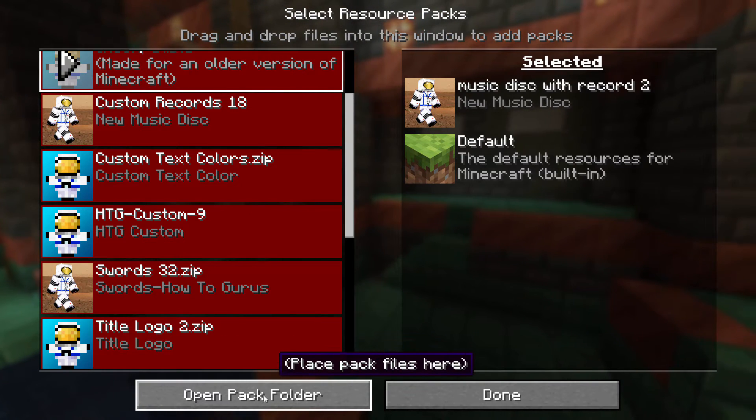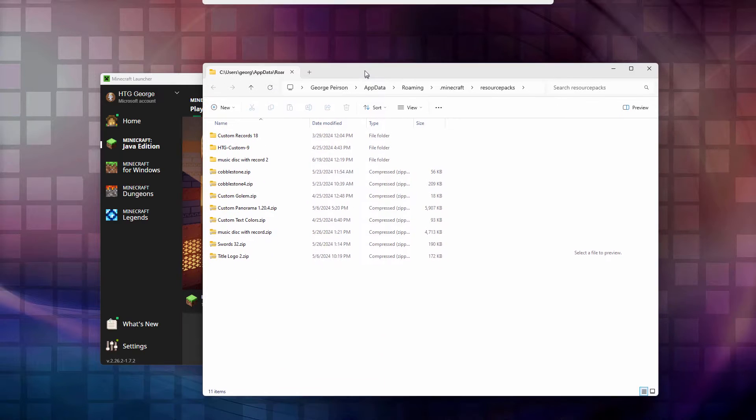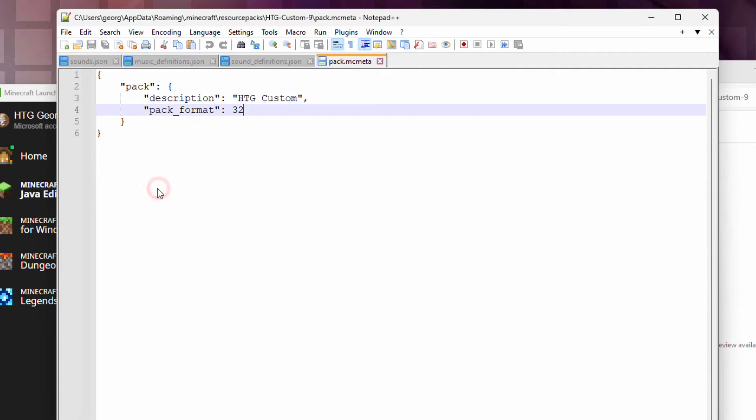Let's go down here to Open Pack Folder. There's my pack folder right here. Let's open this up — you want that pack.mcmeta file. Here's the problem: the format has changed. It's now pack format 34. That's the new format for 1.21. I'll save that, and that should fix everything.